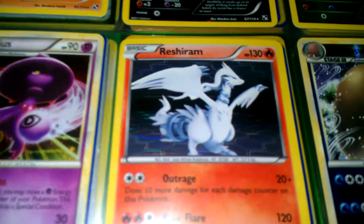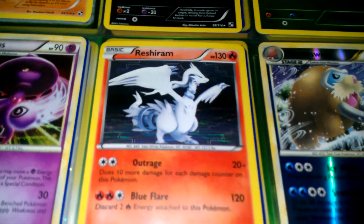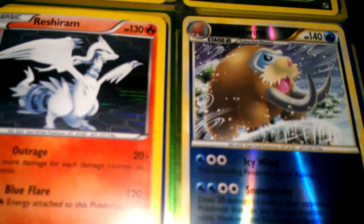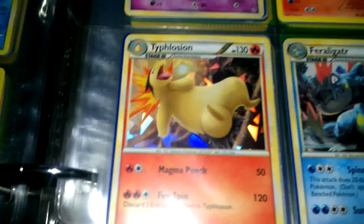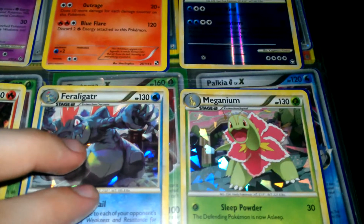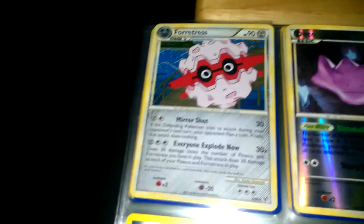Reshiram — I don't know, I guess that's a pretty rare card. If it is, let me know — it was a Black and White, I know that. A Mamoswine Reverse Rare. A Typhlosion. Feraligatr. And a Meganium — I don't know. Oh yeah, it was a Forretress.